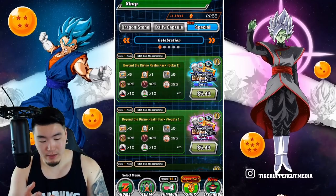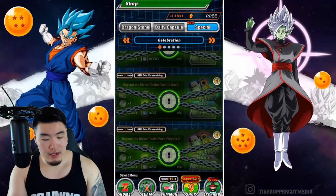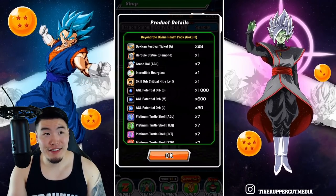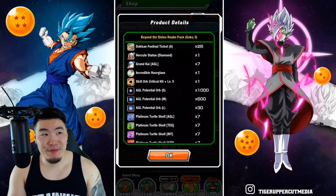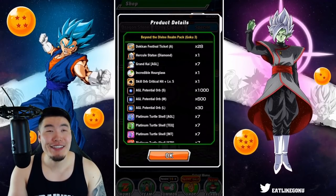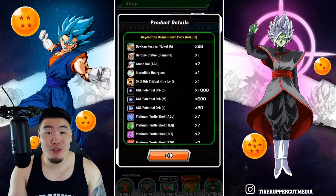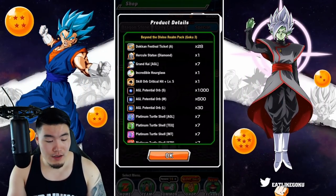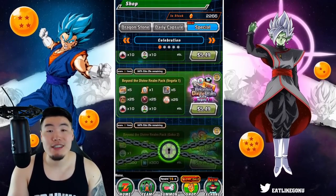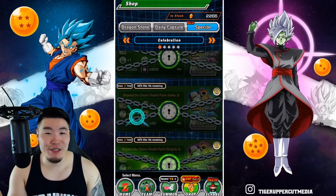In total if you buy all three tiers, you get five tickets from the first pack, eight from the second, and 28 from the third — so 41 tickets total, which is just over four multis. And you're getting orbs, skill orbs, awakening medals, training items, and meat as well, which is always good.